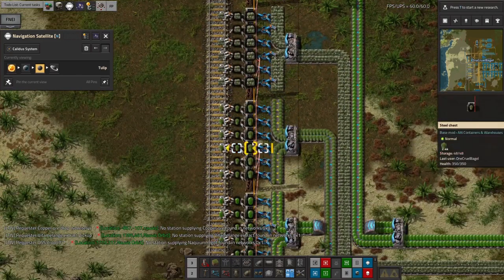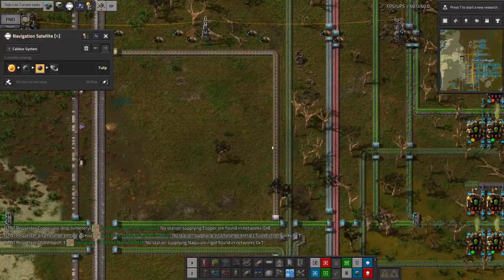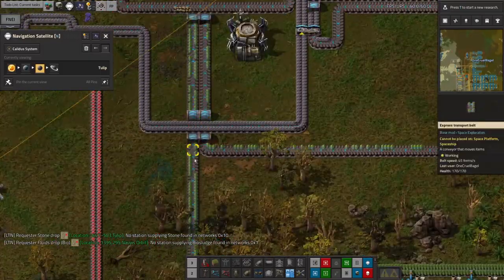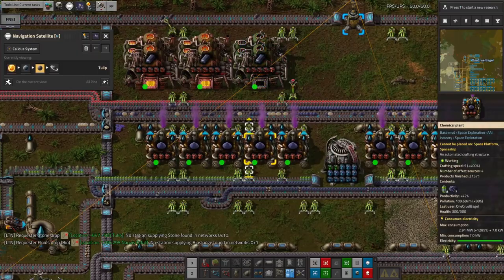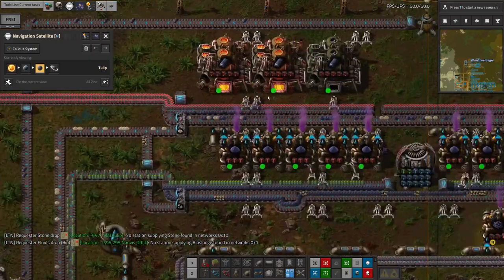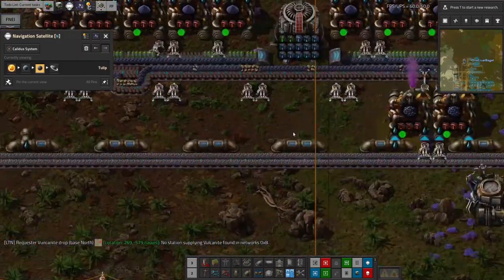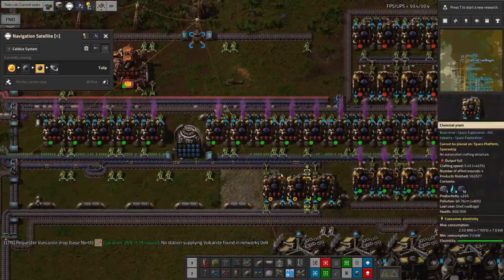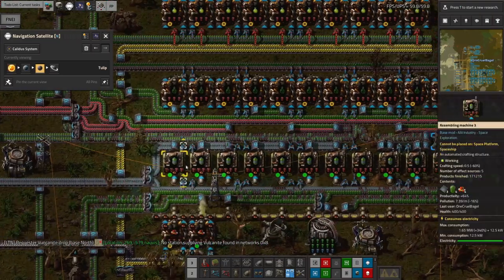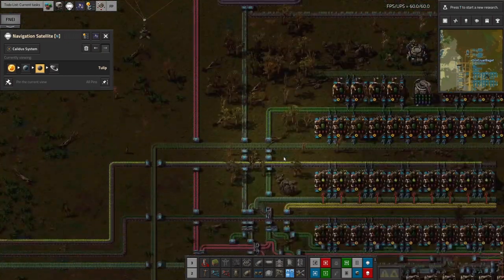On Tulip we've got all of this facility processing Vitamelange into all the different things: Vitalic Epoxy, Vitalic Reagent, Vitalic Acid, Vitamelange Extract, Vitamelange Core Chunks, Vitamelange Spice, and more. Basically all of it is being dumped straight into the Vitalic Acid system to produce Naquium as fast as possible. I came in and did a bit of playing around with modules — all the machines are now running on the best modules I've got, upgraded to mod tier 6 everywhere I possibly can. I've also cut out a few machines to make it more efficient and put in upgraded modules on the Vitamelange production.